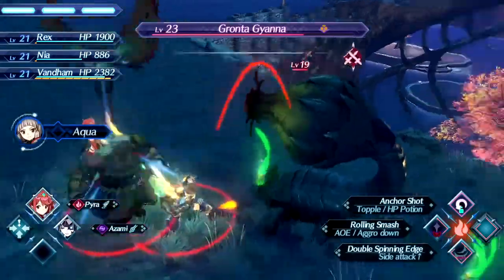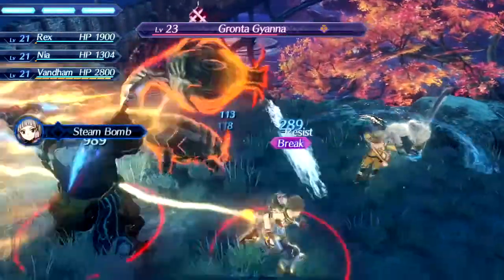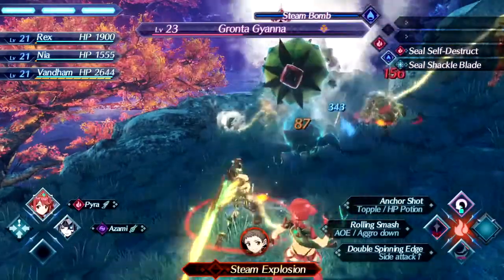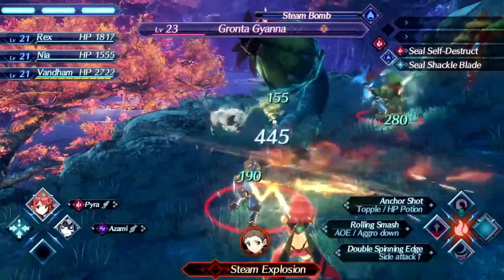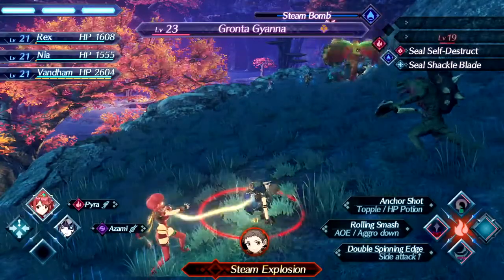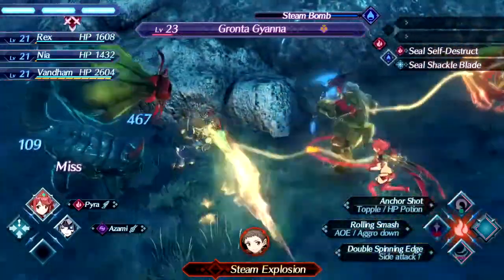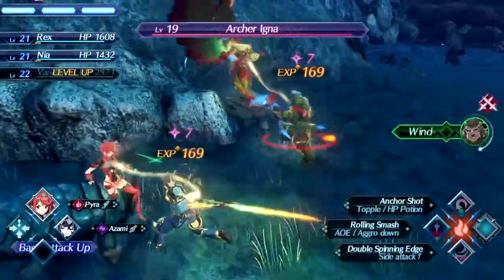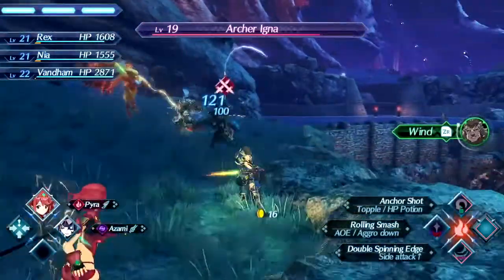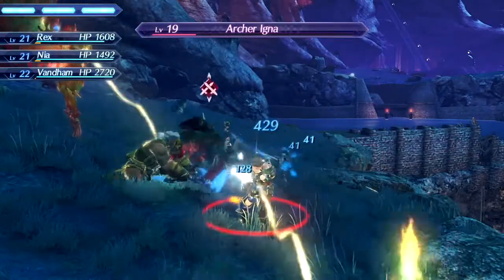The Archer Igna seems to have finally noticed — just what I wanted. I'm going to need to focus on HP potions now. I already messed up that button prompt, because there's a ton going on right now. The bitrate is probably freaking dying. Jumping Mace — that's the art where it inflicts blowdown and jumps, good to know. Vandam is going to be targeted from a distance by the Archer Igna — they're just Igna that attack from a distance because they have a bow and arrow.